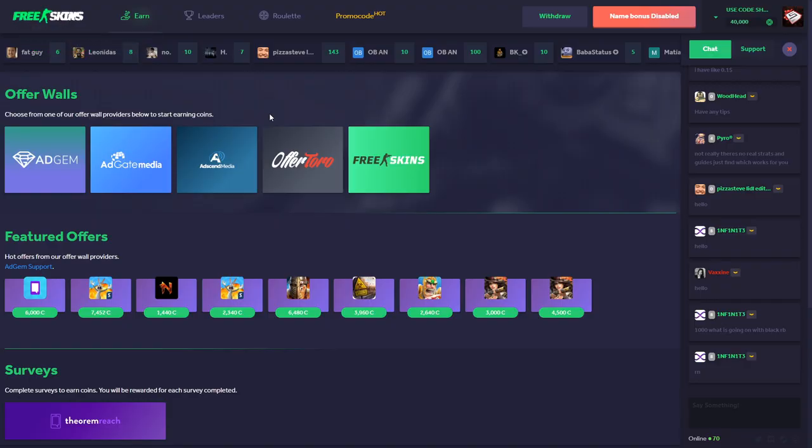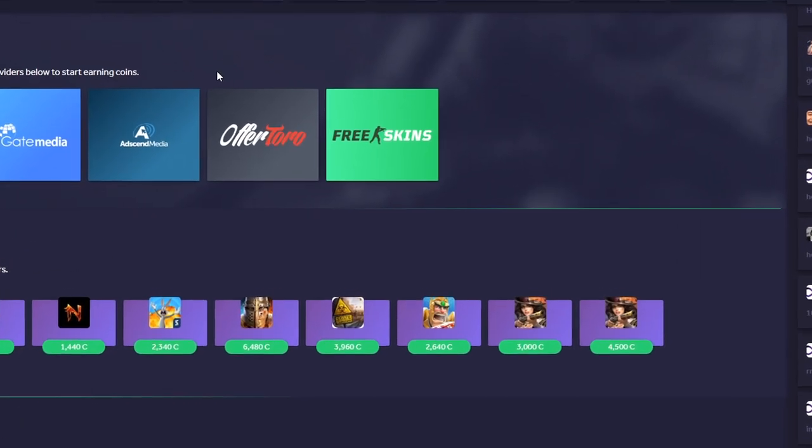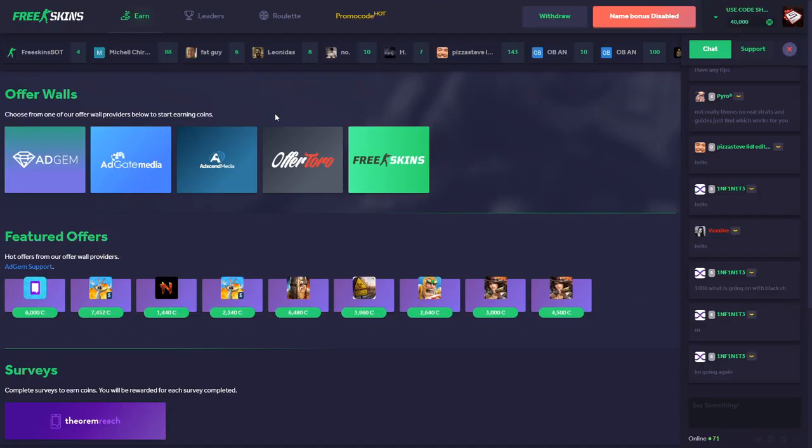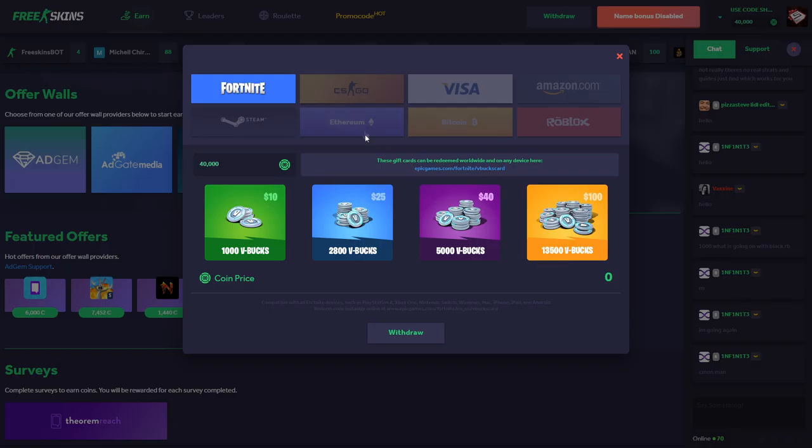So here we are on freeskins.com — this is the best site to get your free profit and free CSGO skins. But seriously, this is a new site you can use to make free money, free profit, and get free CSGO skins. They have everything: Fortnite, Counter-Strike, and more.